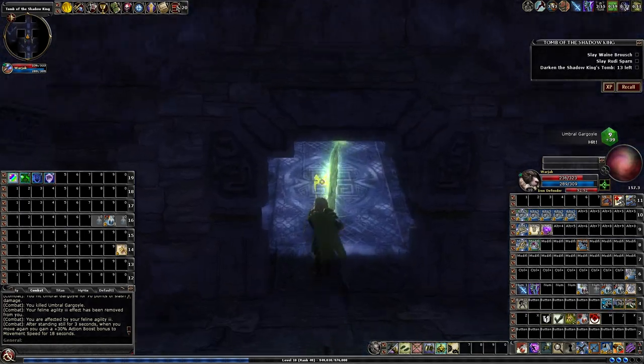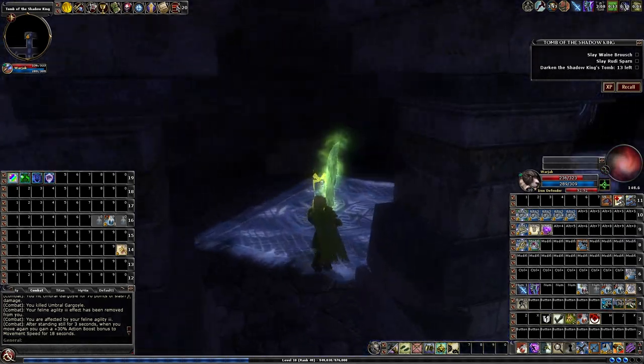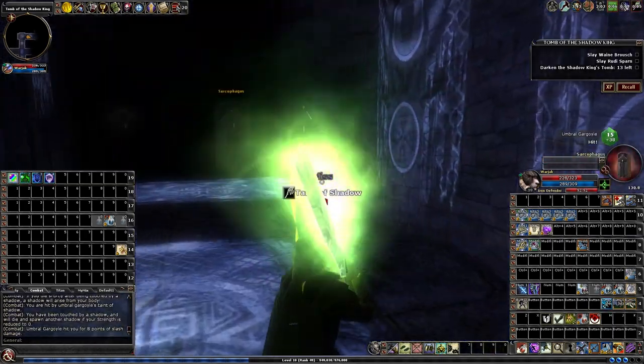Continuing on the outer ring. All the way to the center-top and the center-bottom there are these offshoots. You need to go down these hallways — there are torches down them.